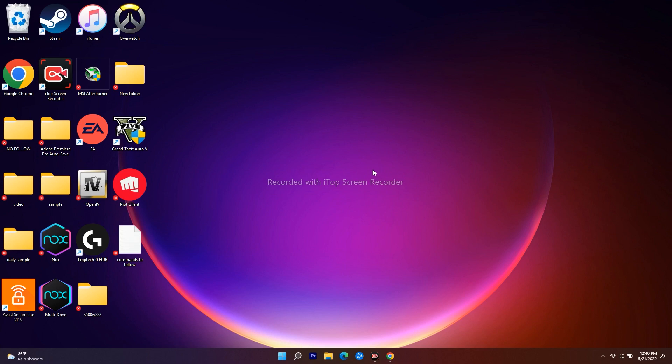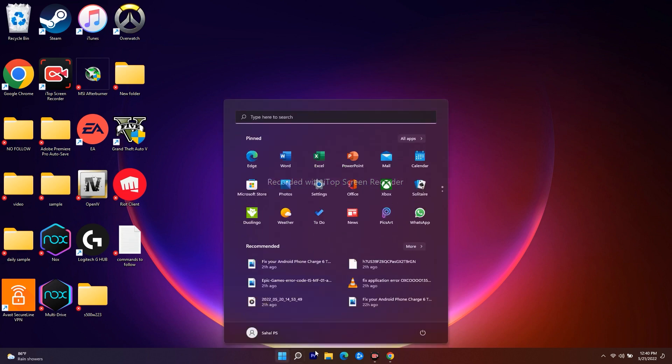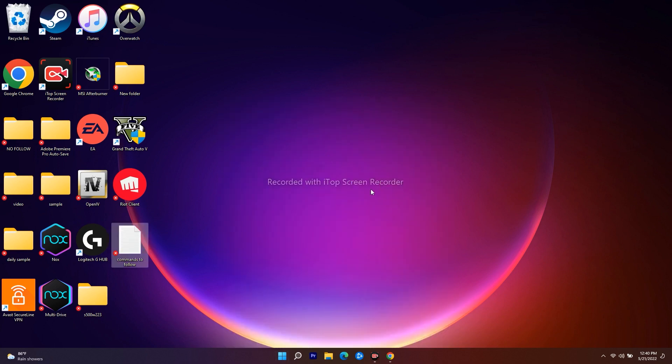The first step is to do a simple restart on your PC. Go to the Start menu, click on the power icon, and go for Restart. After doing a restart, most probably the issue will be fixed. If it's still not working, move to the next step.